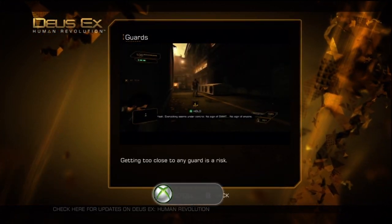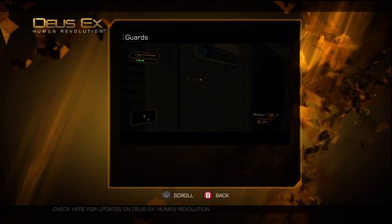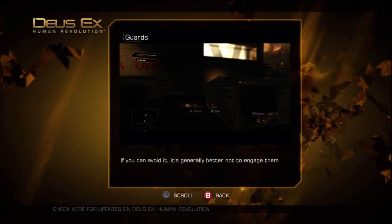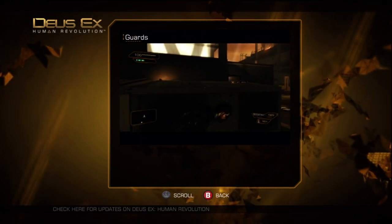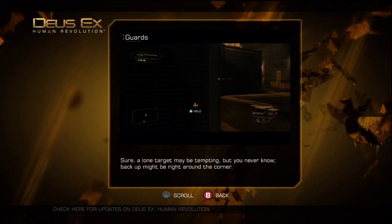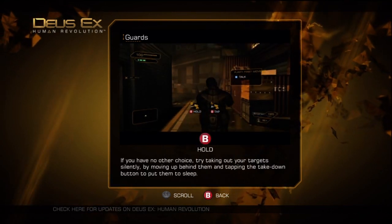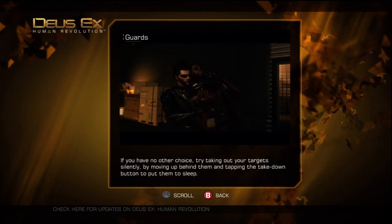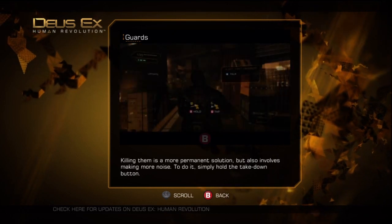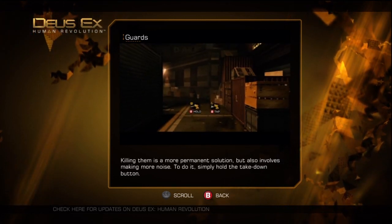Getting too close to any guard is a risk — you're better off staying far away from them. Learn their patrols and time your moves accordingly. If you can avoid it, it's generally better not to engage them; a lone target may be tempting, but backup might be right around the corner. If you have no other choice, try taking out your targets silently by moving up behind them and tapping the takedown button to put them to sleep. Killing them is a more permanent solution, but also involves making more noise — to do it, simply hold the takedown button.